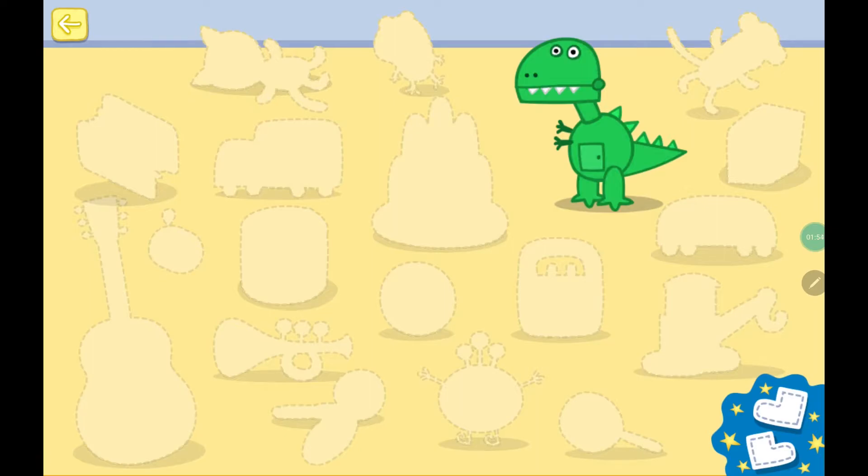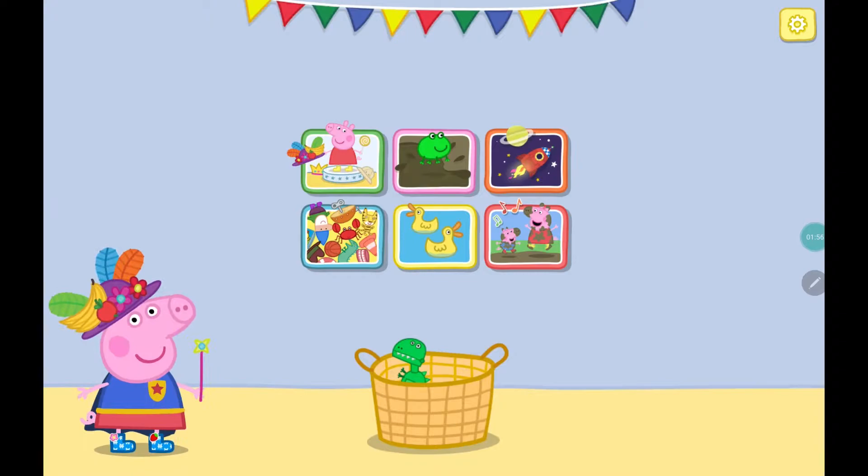Peppa is dressed and ready to go on an adventure. Choose somewhere to explore. And remember to look out for the golden boots. Let's see what's hiding in the mud.